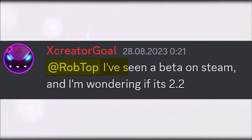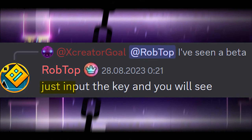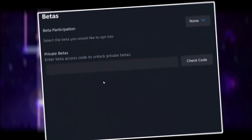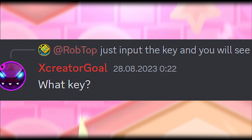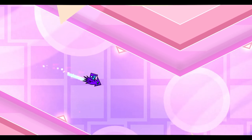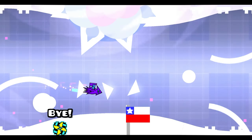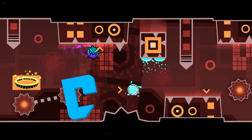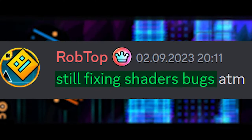Let's check what RobTop says about this beta. Xcreator Goal asked RobTop: 'I've seen a beta on Steam — is it 2.2?' RobTop answered: 'Just input the key and you will see.' When Xcreator Goal asked 'What's the key?', RobTop ignored him. RobTop also said in his Discord: 'I tested some more shader stuff' — referring to triggers functioning like shader cache similar to Call of Duty — adding 'I hope this feature won't be in 2.2 cause it's so annoying.' RobTop also wrote: 'Still fixing shader bugs.'